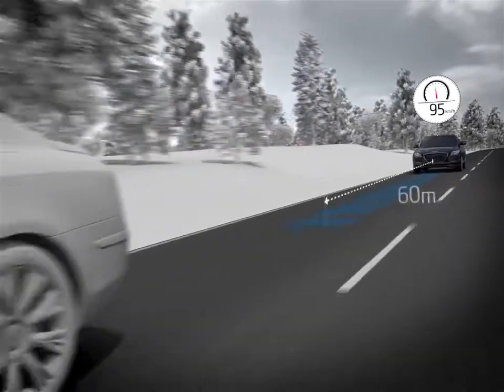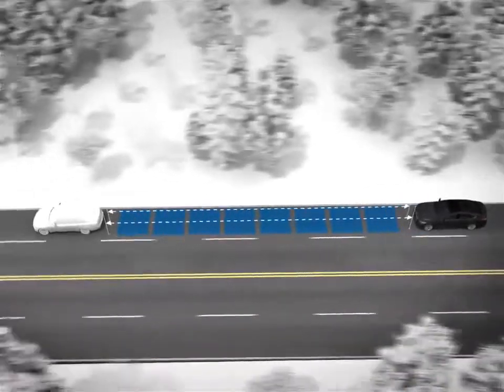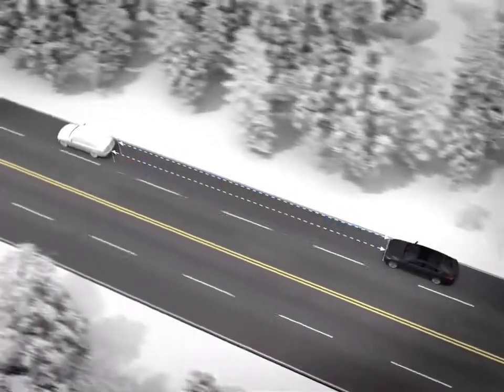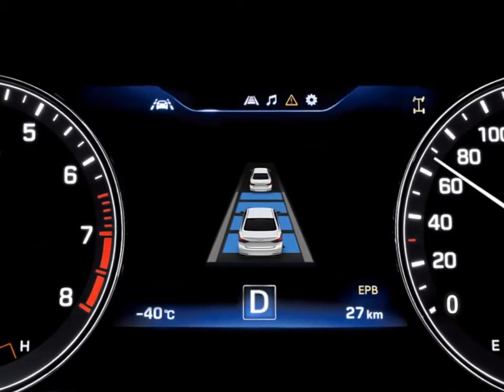When there is a slower car in front, SCC will automatically slow down to match the speed of the front car. You can adjust the following distance between cars, shown as blue blocks in the cluster or HUD.